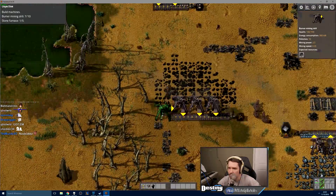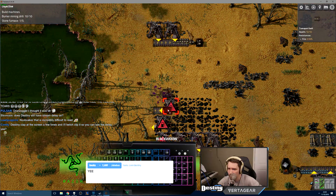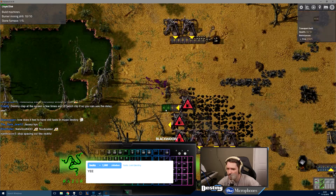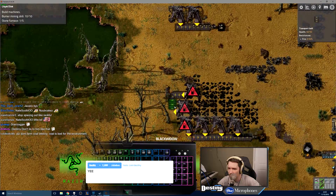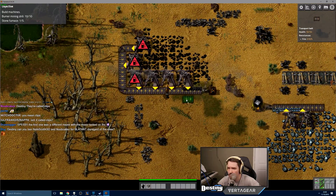I'm just gonna mine a fuck ton of coal — seems like a good idea. Do I have infinite ammo or am I gonna — oh, I see, I've got magazines. You don't have infinite anything in this game. I was surprised in RimWorld they didn't make you craft ammo. Yeah, get fucked, shitter tree. Damn dude, look at that shit.